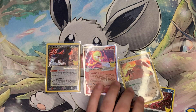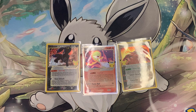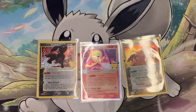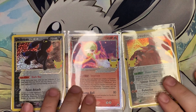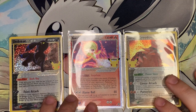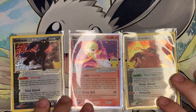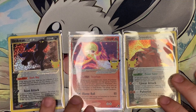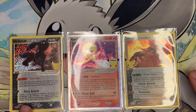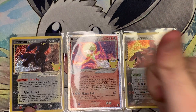Here are our hits: we didn't get anything out of Fusion Strike, we didn't get anything out of our one pack of Evolving Skies, but out of our Celebrations packs we did very, very well. The Umbreon Gold Star I would say is the highlight of the video, the Gardevoir EX Delta Species, and Team Magma's Groudon. That's gonna be it for this one — I hope you guys liked it, I hope you had as much fun as I did. Be sure to like, comment, subscribe. Let me know if you guys have seen Celebrations in stores. Have a good one — I'll see you guys in the next one!